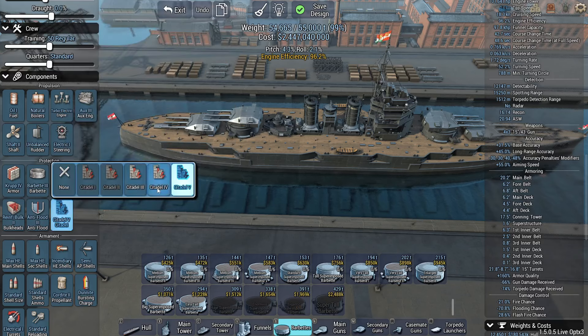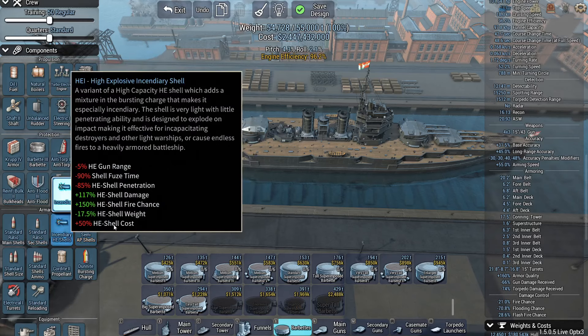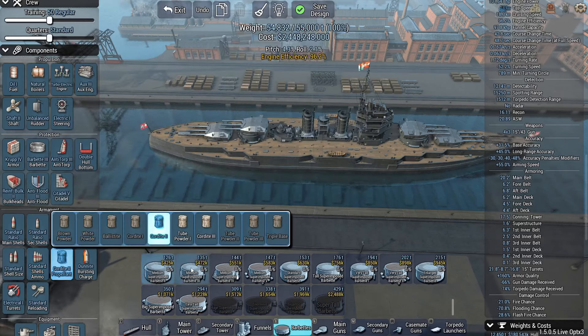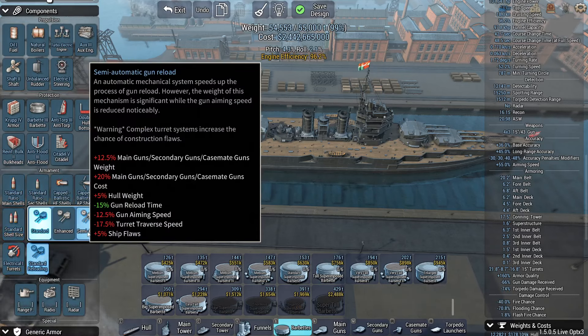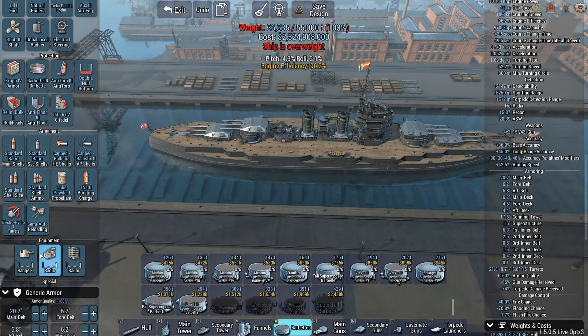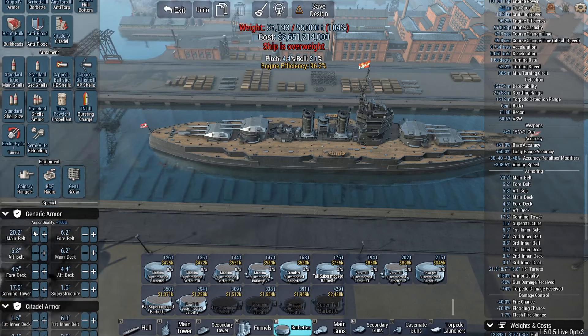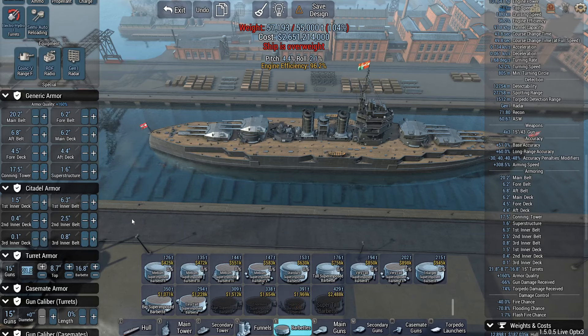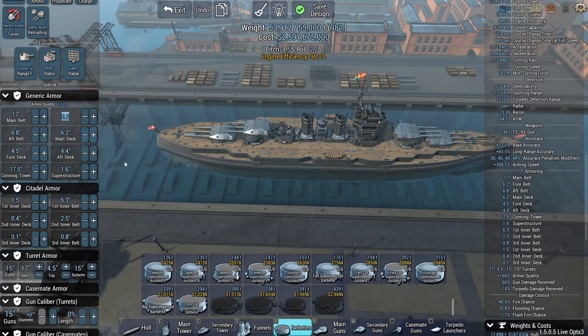I'm so used to just going Citadel 4 if I want to build something very tanky - it's going to be a difficult habit to break. 18 to 2 flashfire is down to 1.8 - that is fine. Don't want to go the best reloading available, but I do want to go Radar 1 because that kind of makes or breaks the ship. We can pick up some weight savings here. Deck penetration 3.4 inches - that's very very low, so we're already under our weight budget.